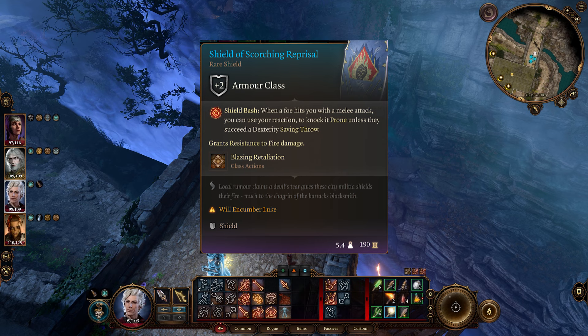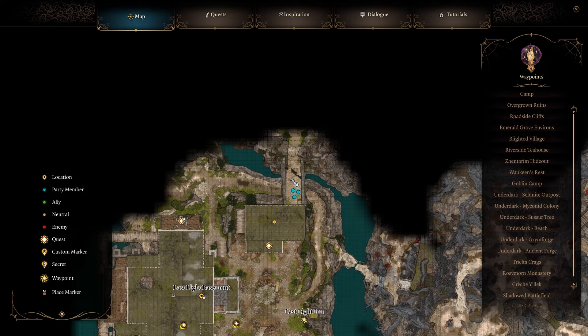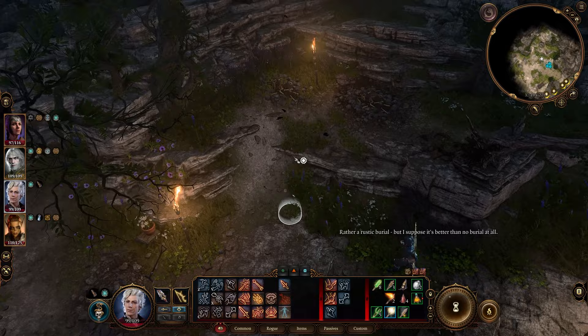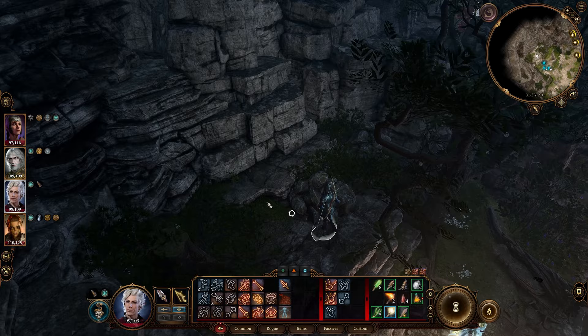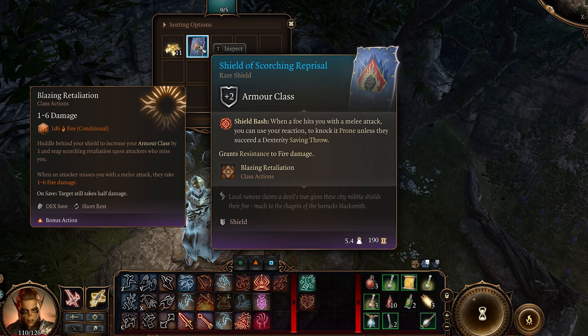Next up we have the Shield of Scorching Reprisal. All you need to do is head to the Last Light Inn, then head up to the northern part. Cross this bridge — there are blast mines on it so disarm them. Go through here, you'll need to pass a perception check for this little rubble pile, then you'll need a character with high strength to clear it. On the Dead Claiming Fist you'll find the Shield of Scorching Reprisal.